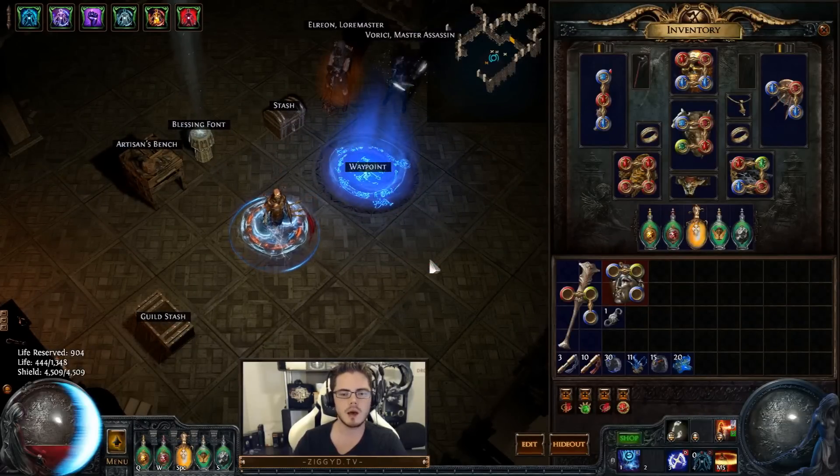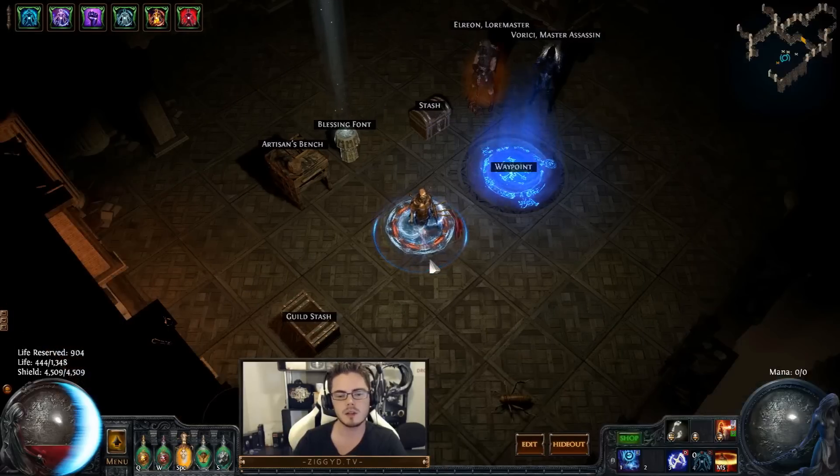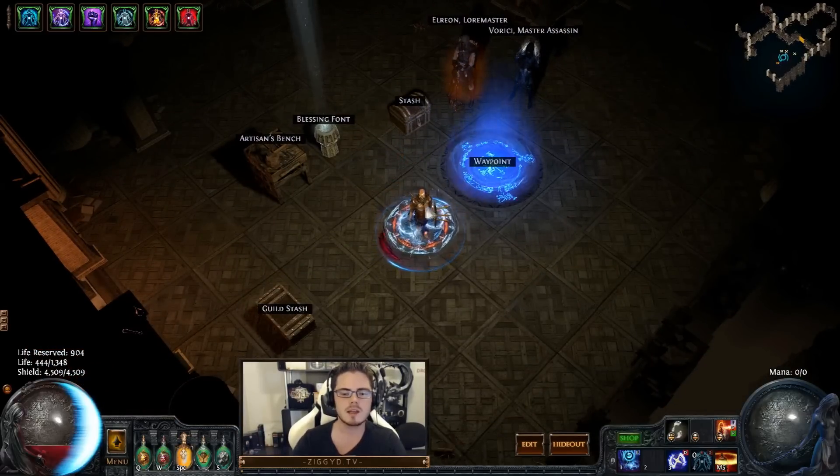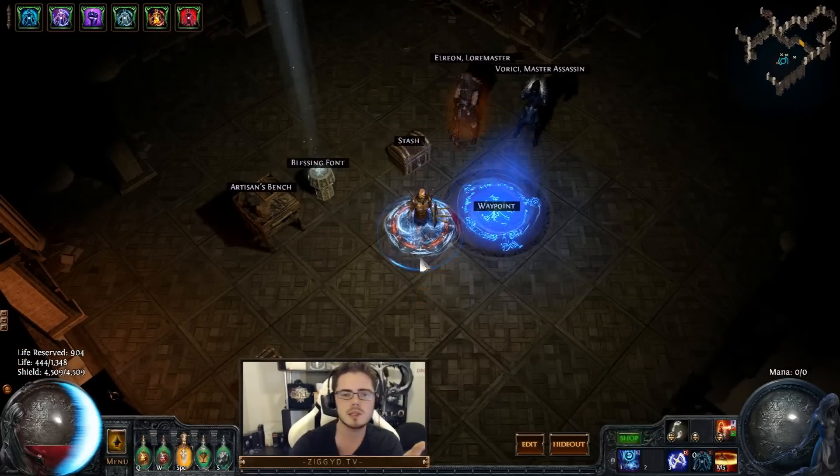The third reason to go low life is auras — you can run a lot more auras, and if you go blood magic you can run even more again. The idea is to stack a bunch of auras to support a party, support minions if you're playing a low life summoner, or just increase your own power. For example, low life spectral throw characters were popular because they could run the two damage auras, now they can run heralds, and they can run purities to stop themselves from dying to reflect.